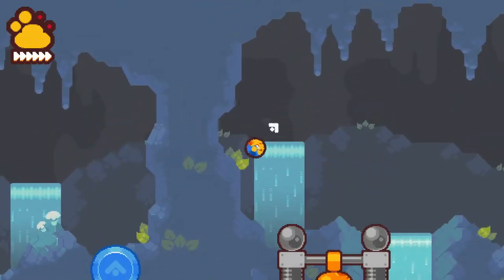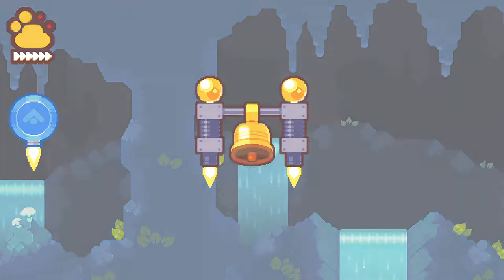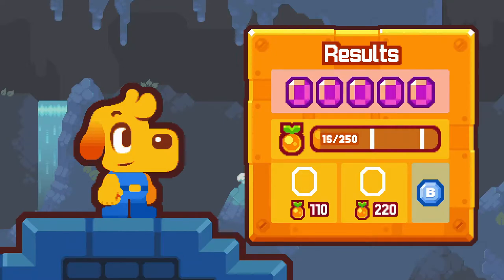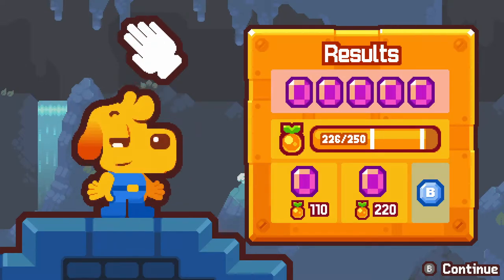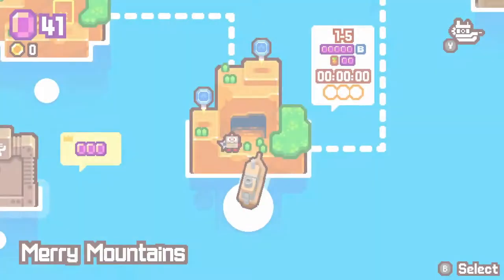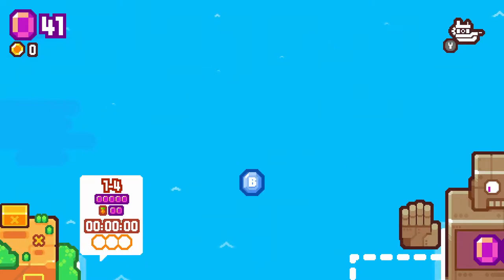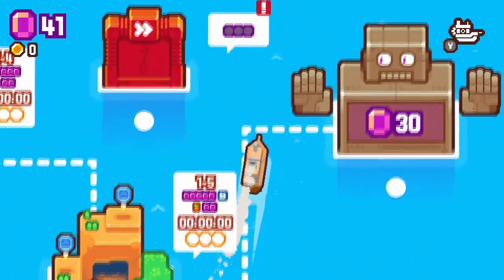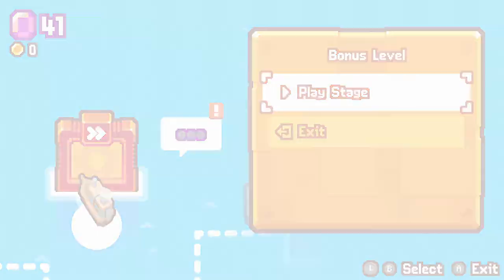There we go. God, imagine if I just yeeted Pablo off the screen instead of into the end-level checkpoint. Yeah, we barely got enough. It seems like we're averaging like two levels and a bonus level each episode. Because I did 1-4 and 1-5, and now we get the bonus level that I think I'll do. Oh, there is a boss fight. Yeah, maybe we'll do that too.